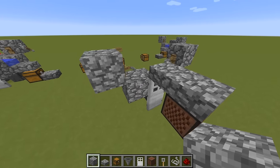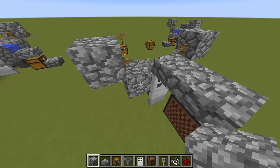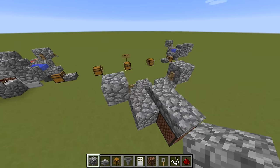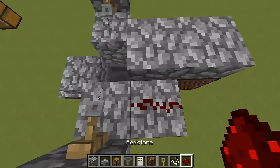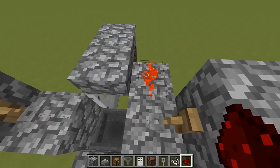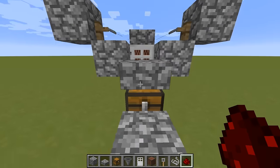All we need to do now is connect the tripwire to the door. The easiest way to do that is to place a block in the corner up here and place a redstone on top of that. When we now trigger the tripwire it triggers the redstone and opens the door — you can see the door opens each time. And that's it.